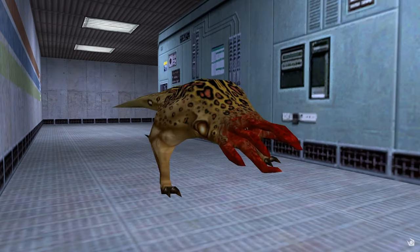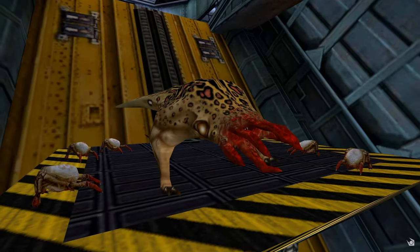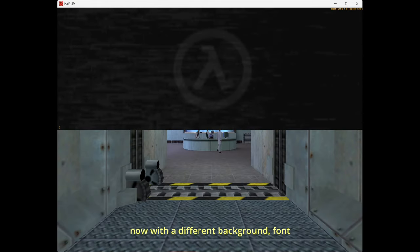Half-Life, running on GoldSource — a heavily modified version of the Quake engine. Retail version, build 738, maintained most of the Quake console: same top-down animation, now with a different background and font.